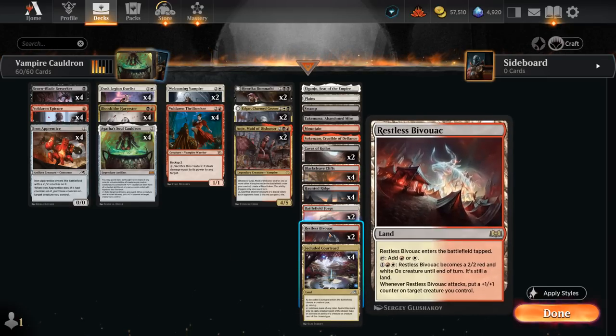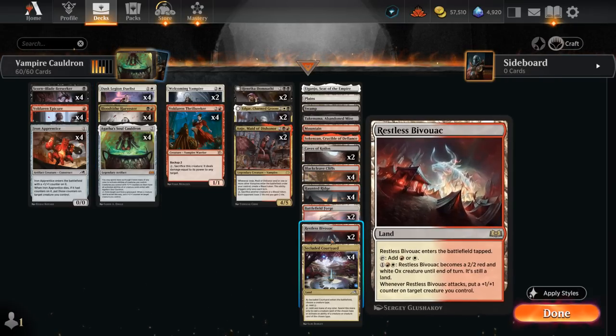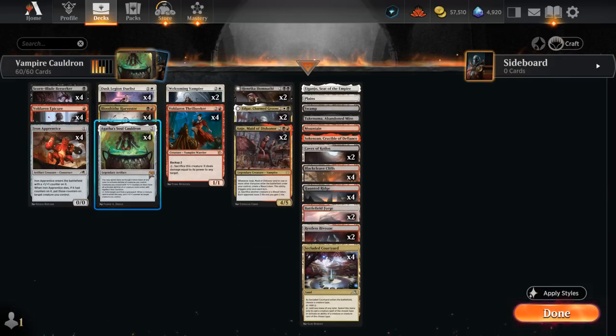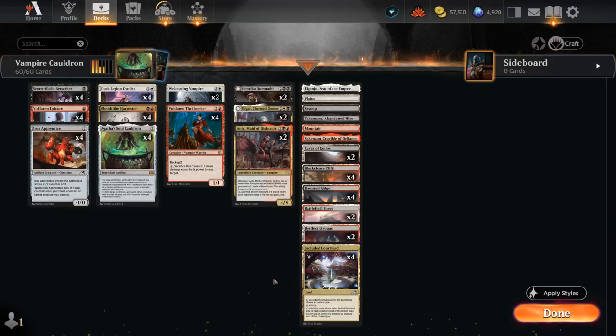Our mana base also has two copies of Restless Bivouac, which has awesome synergy throughout the deck since it can put a +1 counter onto one of our creatures when it attacks — so it can put a counter on Duelist to draw more cards. If the Bivouac has counters itself, we can also use the various abilities like Thrillseeker or Berserker thanks to the Cauldron. The mana base also works thanks to Secluded Courtyard naming Vampire, so we can make our three-color mana base function without playing too many tap lands. Plus dual lands and some channel lands for added interaction, and plenty of legendaries at four mana to give those a discount.